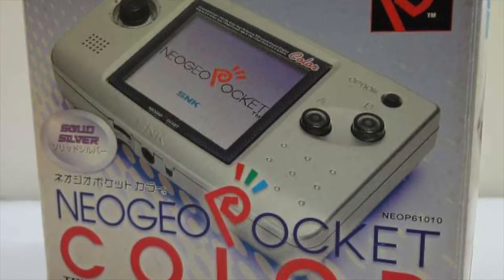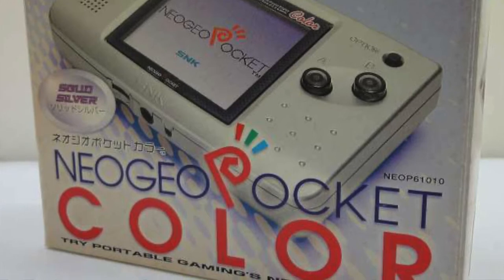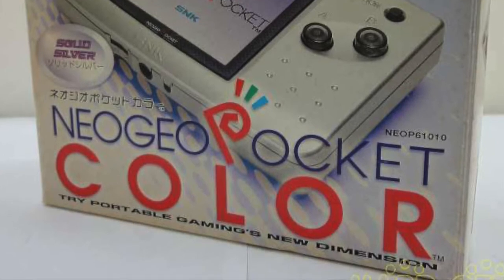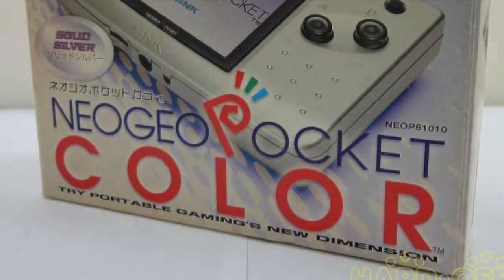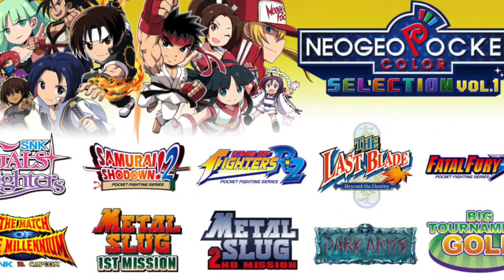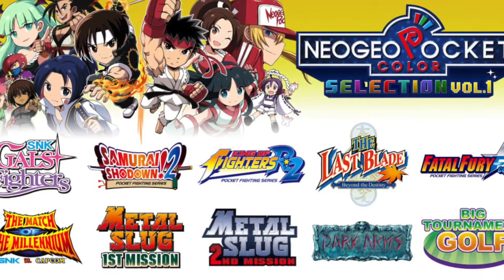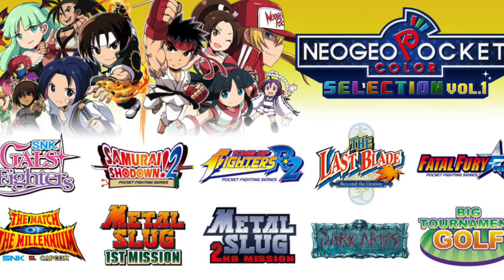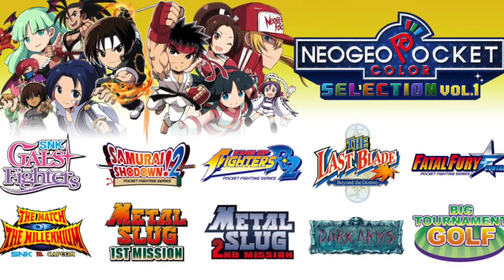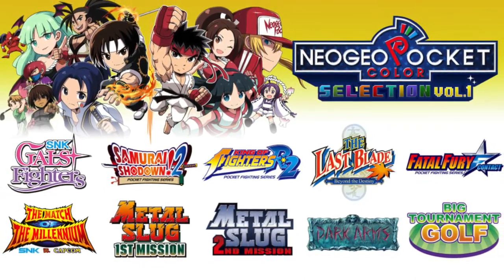It had a decent screen for that time — a 2.7 inch screen at 160 by 122 resolution, capable of displaying 146 colors out of 4096. It was non-backlit, though there are add-ons available, and today you can get it modded with a backlit screen. It ran on two AA batteries for 40 hours of play, and also had a CR2032 battery to keep date and time. A total of 82 games were released, and this Switch collection includes 10 games.